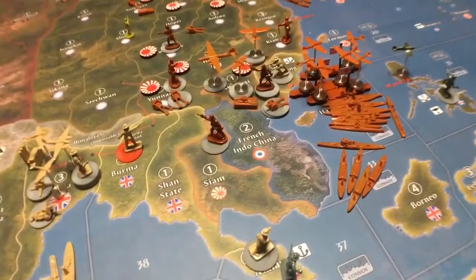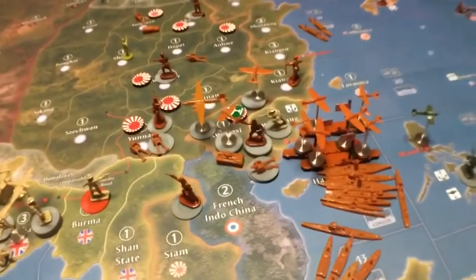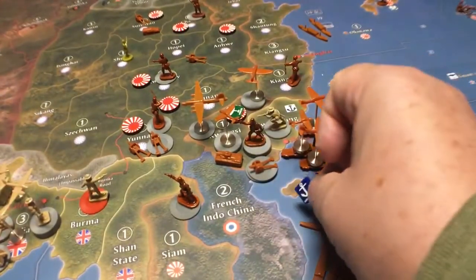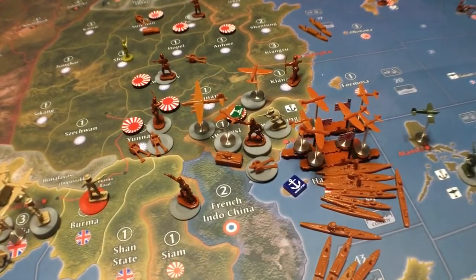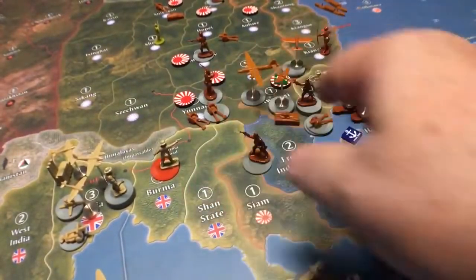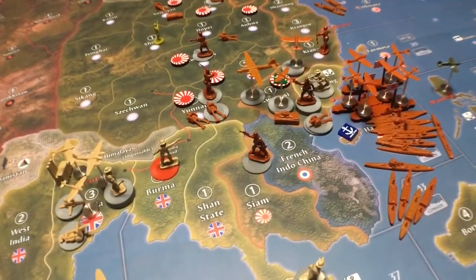The air base goes where all the airplanes are — we'll put it right in Kwangsi. Then the naval base: you could put it there too, but we decided in the hotel room in Niagara Falls — why not put it here? That services that sea zone, which is what you really need. And if things start going bad five or ten turns from now, it's going to be a lot harder for the Allies to take the naval base out if it's on an island. They'd need ships to do that, unlike a land-based base that could be taken with a tank.